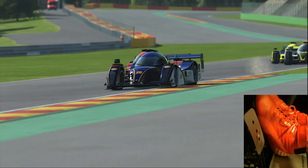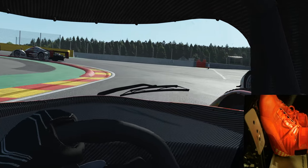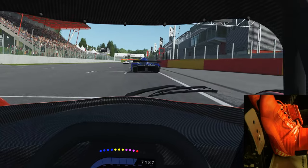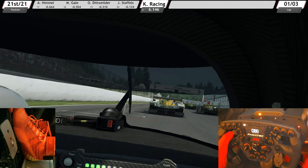Approaching the bus stop chicane — one of the cars behind is overtaking from outside before we get into the bus stop chicane. rFactor 2 AIs are very good and I think they are fast too. This is the opening lap of rFactor 2 and we move on to Race Room.